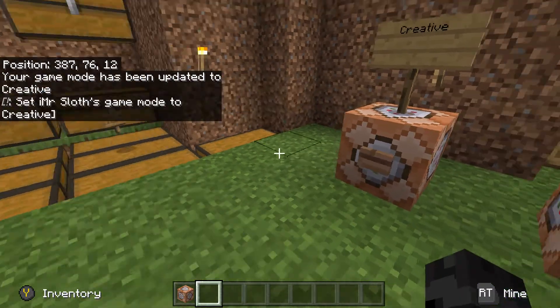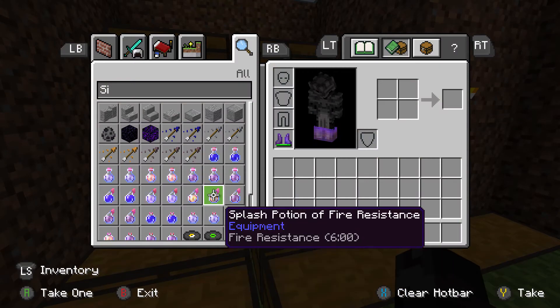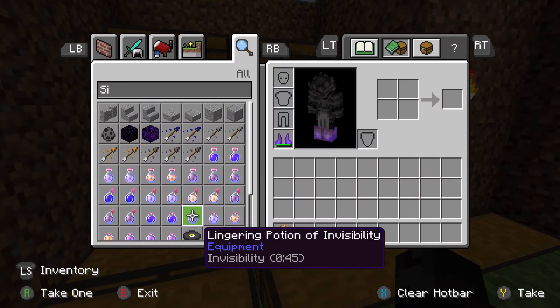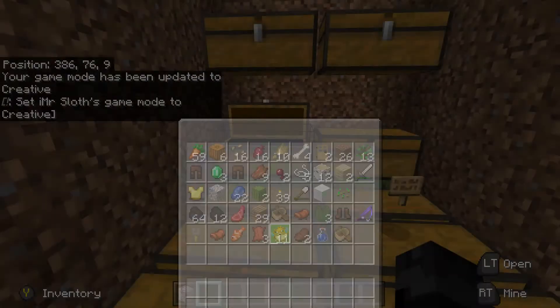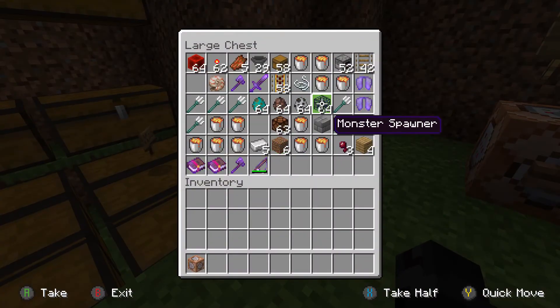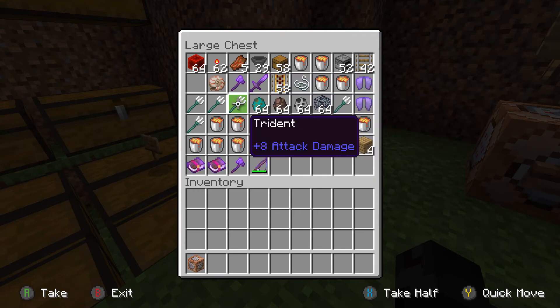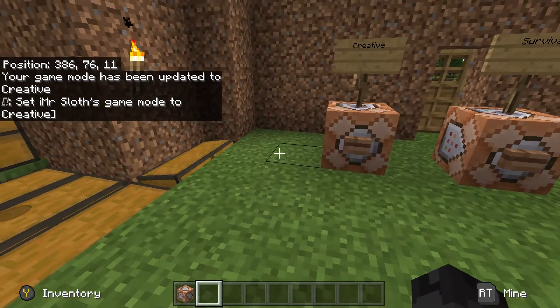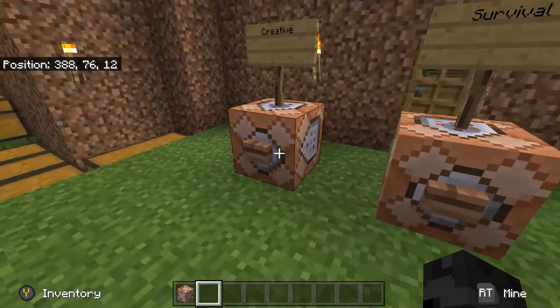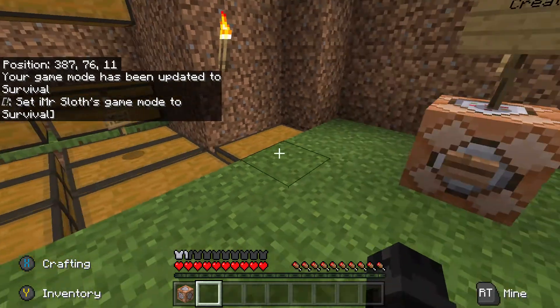As soon as you hit creative you won't be able to get achievements, but you can place blocks that you want. Anything that's in creative you can get into survival — just pull it into your chests. For me, I've put in a couple of eggs, a couple of monster spawners, some enchanted elytras and weapons. Then once I did that I went back to survival and can use all my bits and pieces and still get achievements.